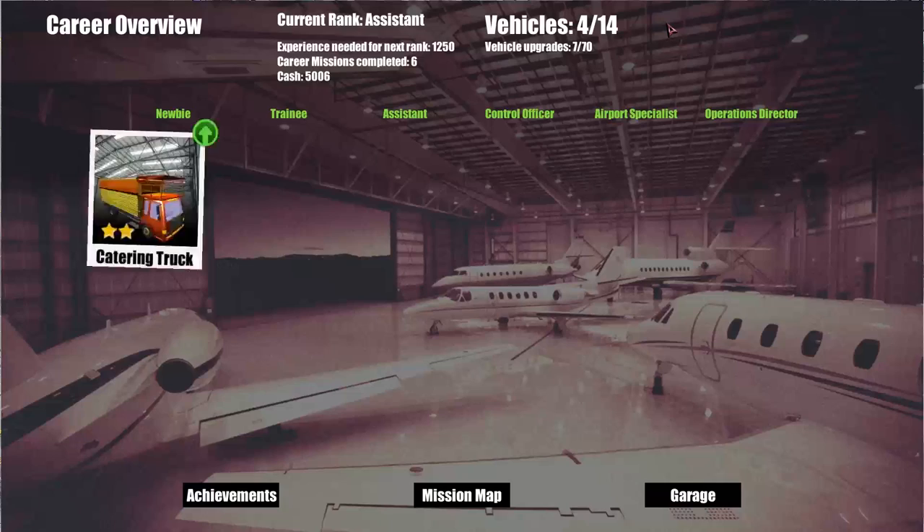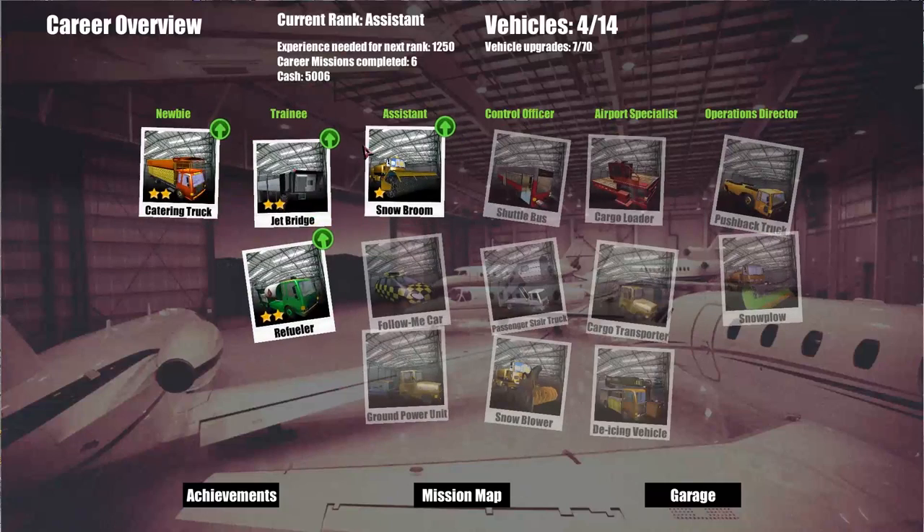Right now we are an assistant. I'm going to try and get through the assistant level during this episode — so try and get the snow broom, the follow me car, and the ground power unit. That's what we're going to try and do this episode at least, and we'll see how long we go and where we get to.